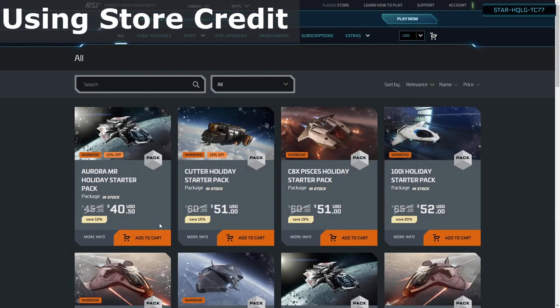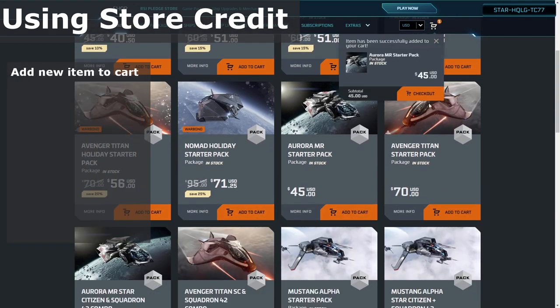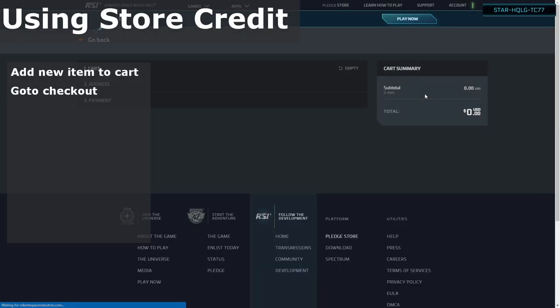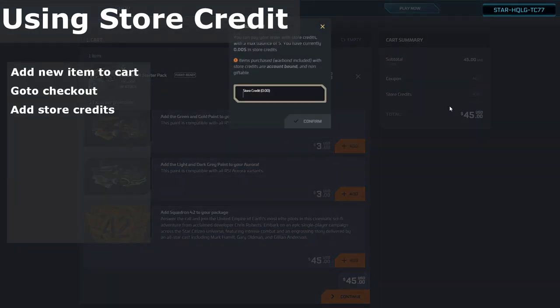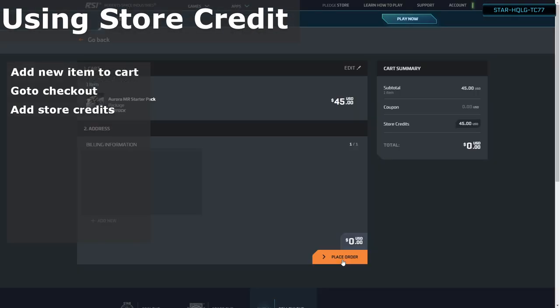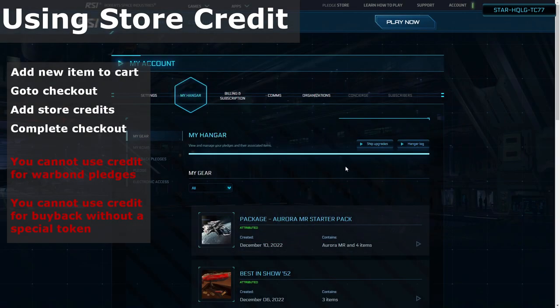After reclaiming the store credit for a pledge, you can then pick something else from the store, and during the checkout process you can choose to use the store credit on that purchase. It is not automatic, so you must manually apply the store credit to the purchase. Note that some things prohibit the use of store credit, such as war bond pledges which require new money, or using the buyback system without an appropriate store credit token.